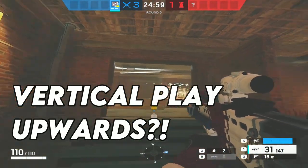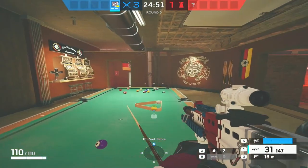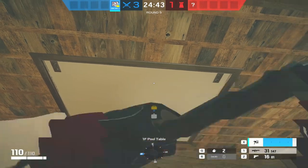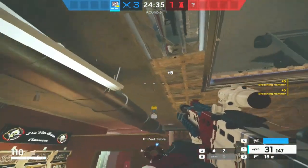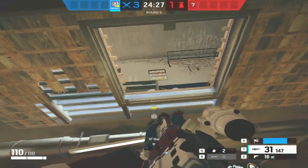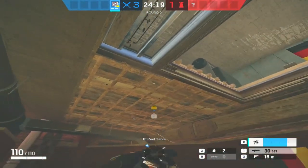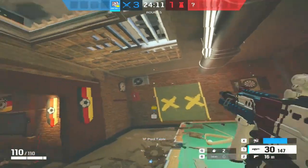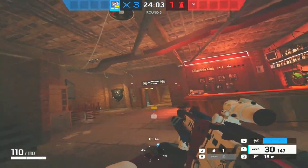Here's something not everybody knows - we all know Sledge can play vertically down, but did you know in some circumstances Sledge can play vertically upwards as well? All he needs is a little boost to get on his tip-toes. Using this pool table in billiards, there's a hatch above us. There are a few maps and lines of sight you can open by standing up on something and opening things above you. If someone was hiding behind the gym equipment, you could start making holes underneath. It's actually really useful in certain places on maps.